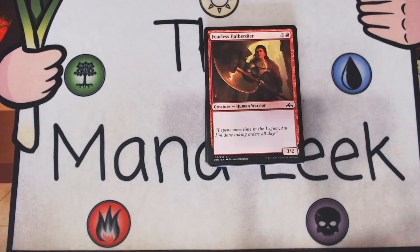Up next is Fearless Halberdier — two and a red for a creature human warrior. She's a 3-2 and that's all she's got going on. There's nothing else. She's a vanilla 3-2. If you're desperate for a creature in Boros or in whatever, this is fine as a filler creature — 23rd card. You never, ever first pick this card.